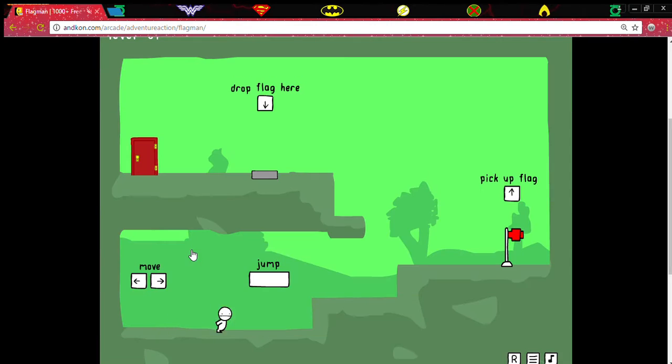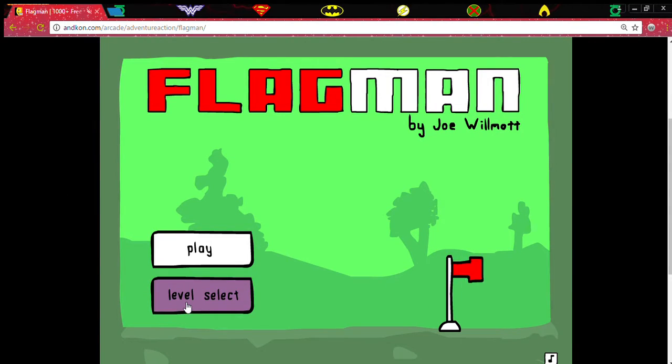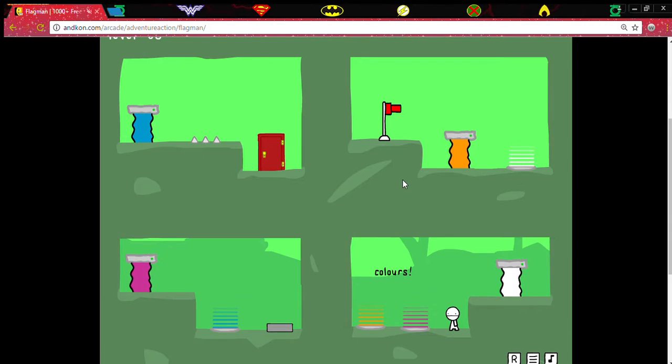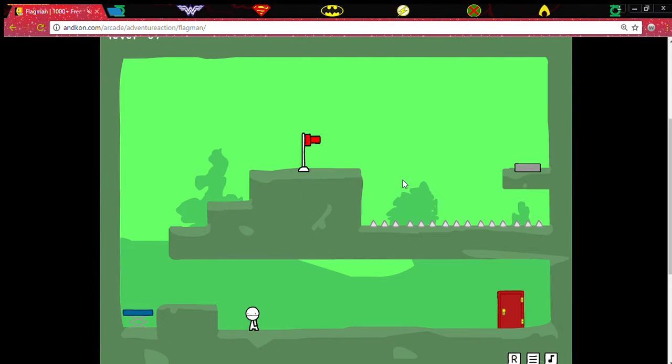Oh my gosh, did I just push play? It glitched out — oh wait, never mind. Okay, go right here. Level select — I already did some of these. I'm on level six already! Okay, through the orange, grab the flag, through the white, go through the purple, put down the flag, go through the blue — there we go! Okay, so here you gotta do like a jump of death.